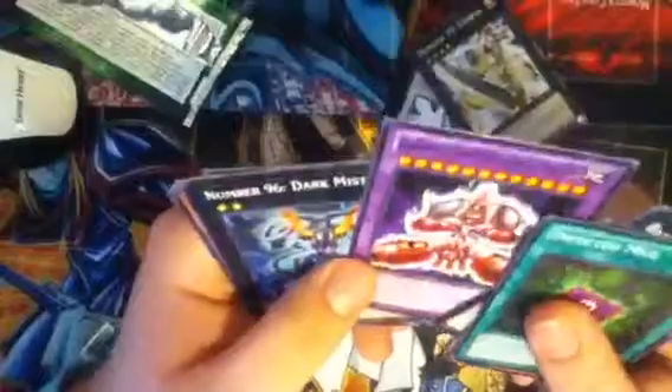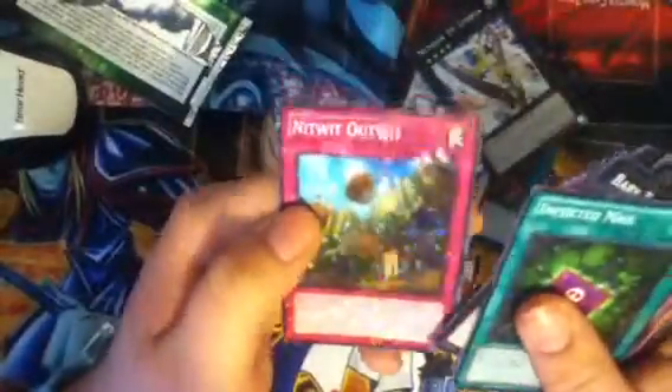So those are some things that come in a Star Pack 2013. Star Pack 2014 should be coming out later. For our recap: Infected Mail, Flat Elf, One for One, Skull Kraken, Baby Tarragon, Gearfried the Lightning, Barbaroid the Ultimate Battle Machine, Dark Mist, Faith Bird, Go Go Golem, Number 39 Utopia, and Nitwit Outwit. Comment, rate, subscribe — you guys are awesome!